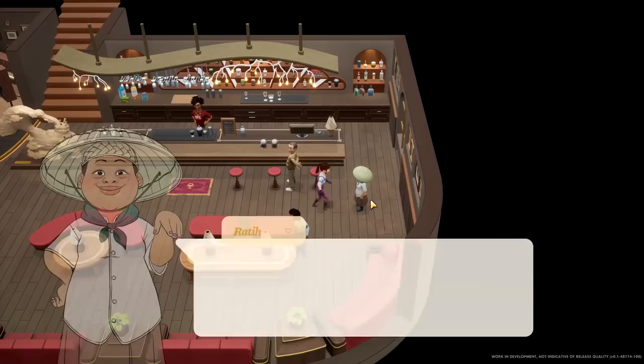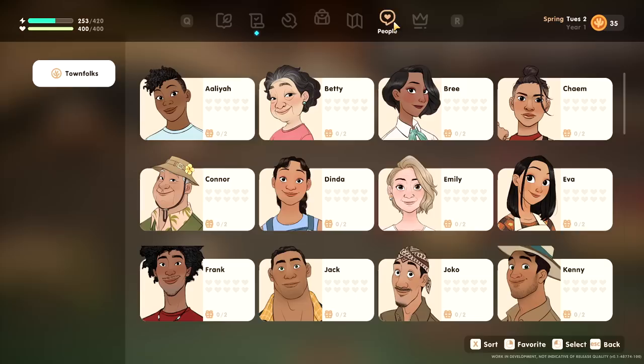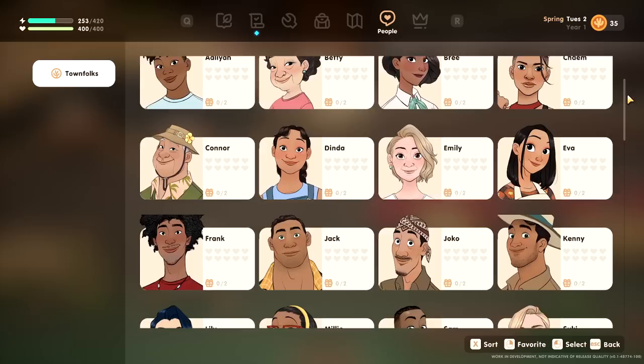Someone new — hi, who are you? Rati, thanks for stopping by. Do you work here too? Is there a way to see all these people? I want to see everyone. Aaliyah, Betty, Brie, Kayim — I'm not sure. Oh, she's giving me vibes of Princess undercut from Raya. Like this shave side — she's too cool, and I find her very beautiful. Connor, Dinda, Emily, Eva, Frank, Jack, Choco, Kenny, Lily, Millie, Sam, Suki, Sunny, Takeba, Theo, Waku, Walter, and Sara — look how many more people we have to meet!